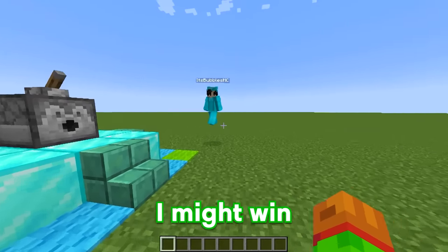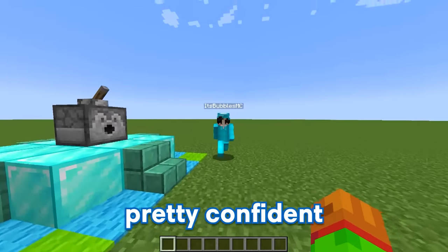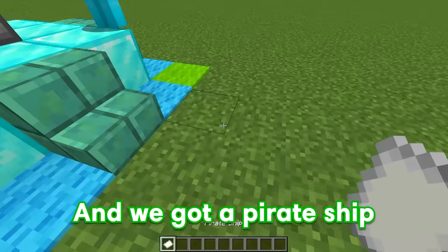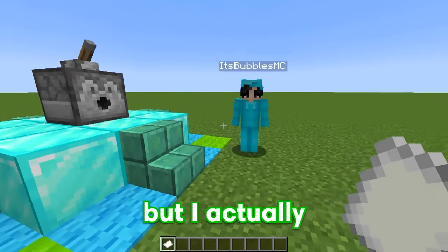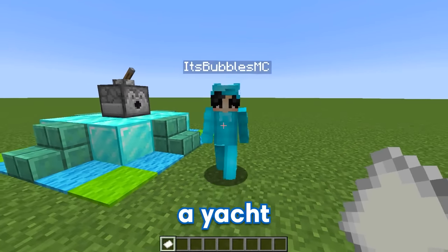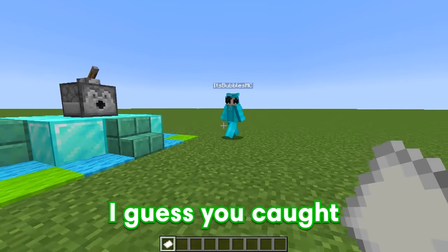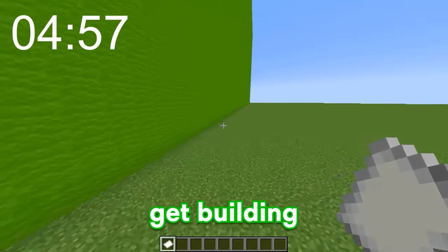Alright Bubbles, on to round two. I might have won the first round, but there's still two more rounds to get through, so you still have a chance to win. Well, I'm pretty confident because I'm definitely gonna win this one. Let's flip the lever. Here I go — and we got pirate ship! I love pirate ships. I actually have a yacht in my backyard, so this should be pretty easy. A yacht? How do you have a yacht in your backyard? Fine, I guess you caught me, but we'll have five minutes to build this as well. The time starts now, so let's get building.